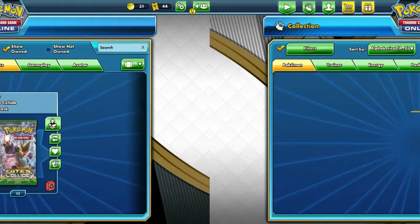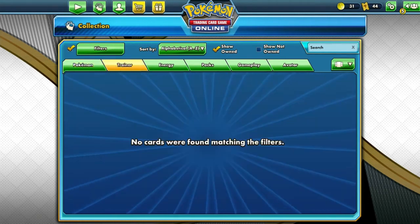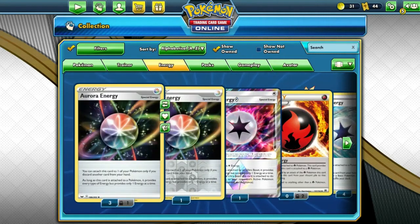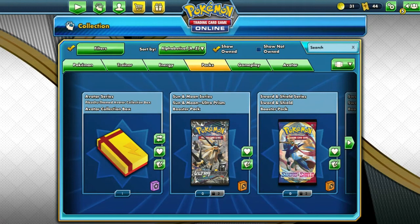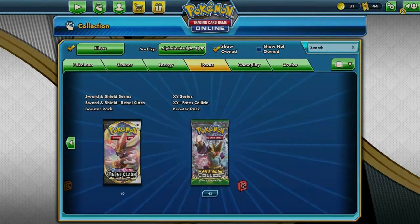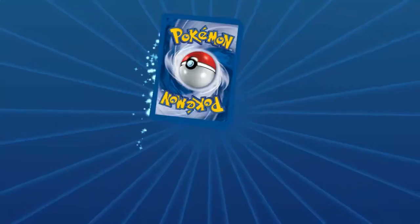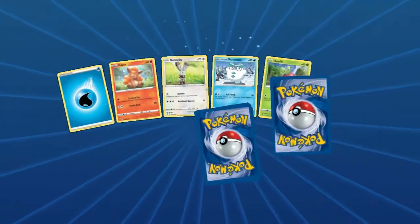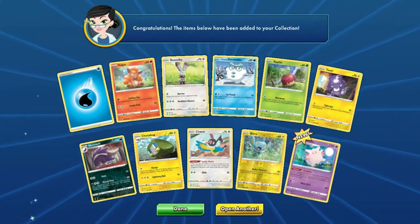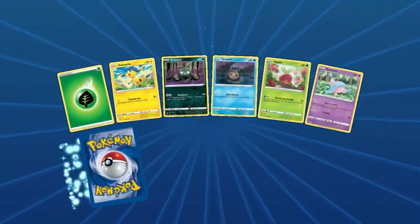That is all we own of Rival Clash for now. Surprise — we're back! I did a couple trades. I traded some stuff I didn't want, like the Frost-Moth and the Sonia and a couple other things. We got 10 more packs — we're gonna throw these on the end and hopefully get some good stuff.